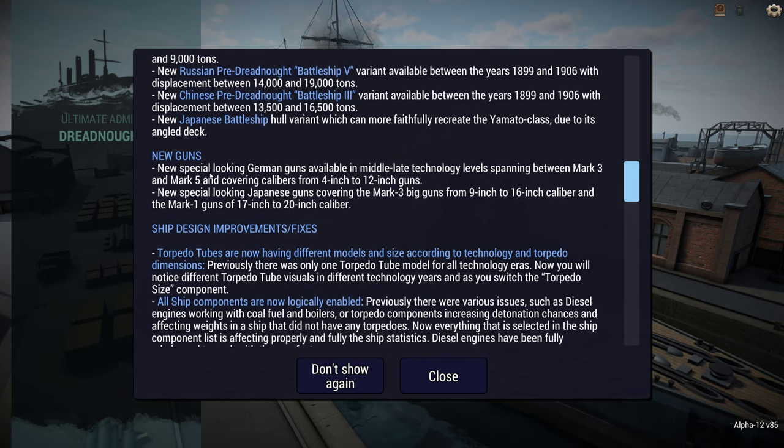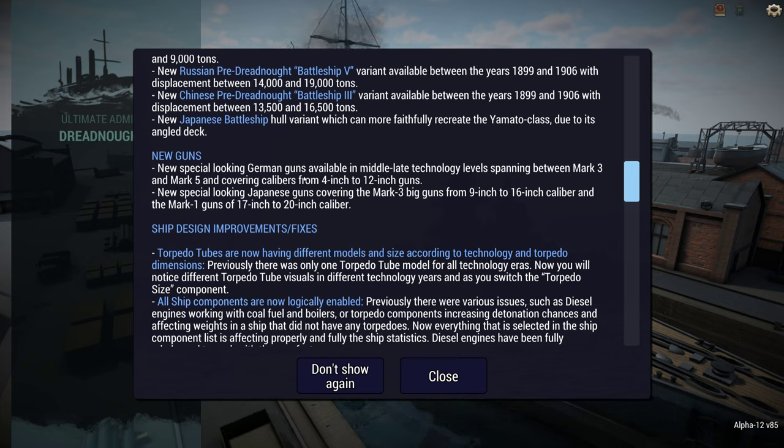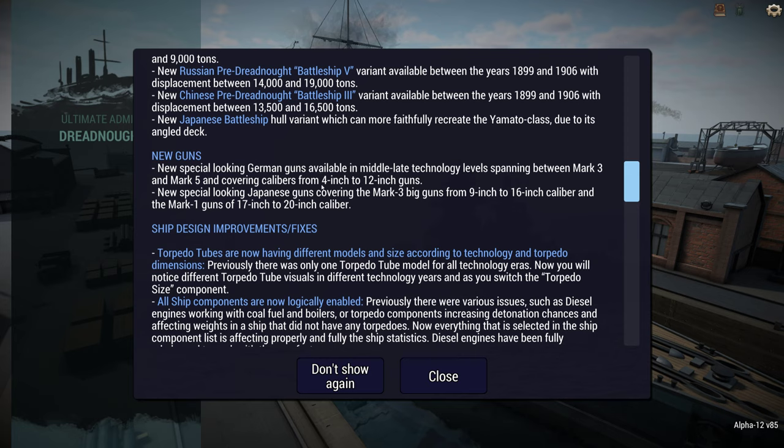New guns. Germans get Mark 3, Mark 4, and Mark 5 special guns for their lower caliber guns — so their 12-inch and lower, down to 4-inch, so not the secondaries. That's really nice. Really looking forward to more of this stuff so each nation really has their own look. And Japan gets special Mark 3 big guns for their battleship-grade weapons, 9 to 16-inch, and the Mark 1s, 17 and 20-inch. That's also really nice to see.